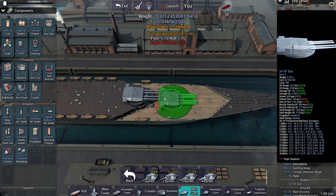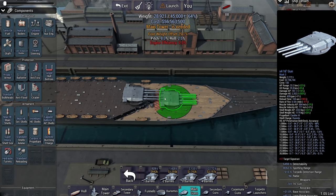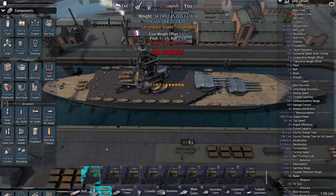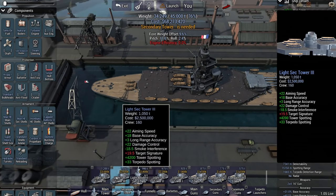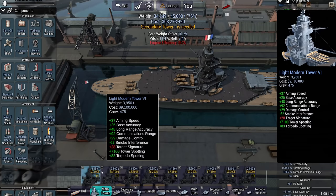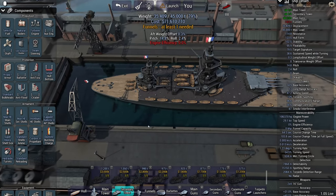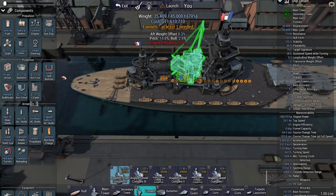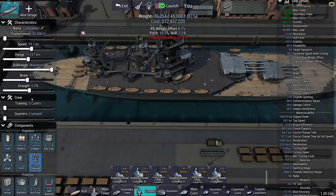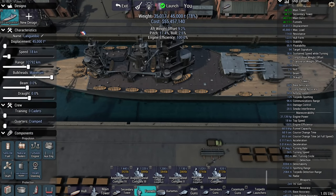That should blow the enemy battleship out of the water pretty quick. I'm going to set the main and secondary tower as far back as possible. The reason for this is that I'm trying to get as much armor tacked on the bow, which means I need to put as much weight on the stern as possible. I said this thing was going to be slow, and I'm not joking about that.